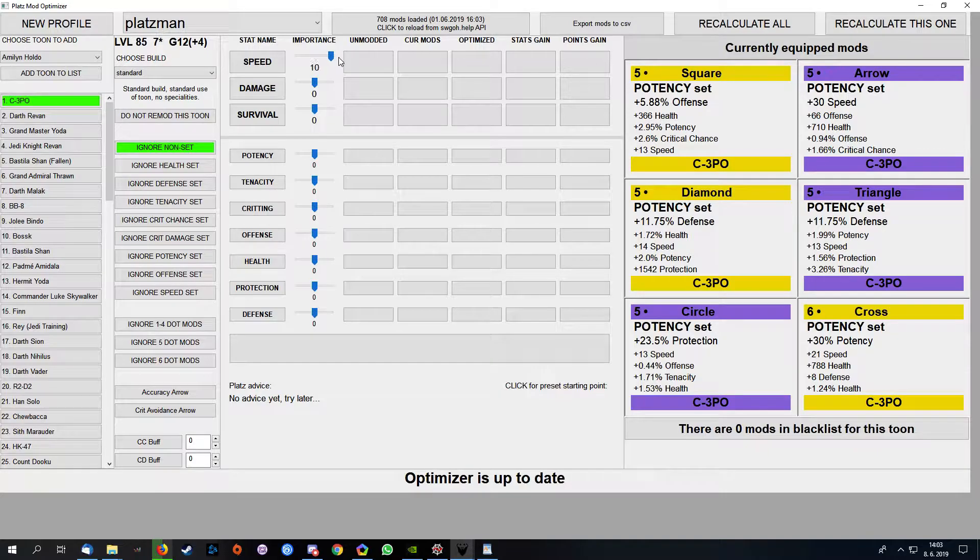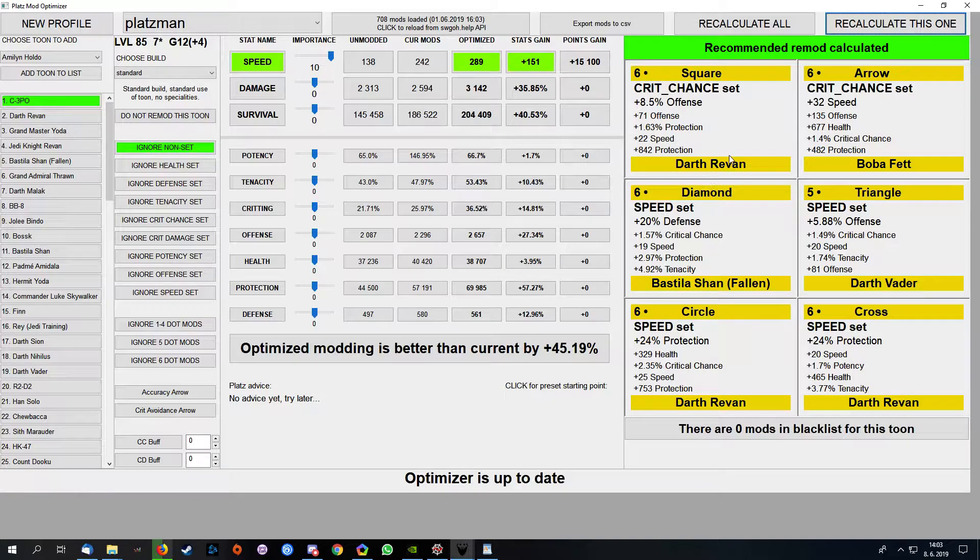First tip: never optimize only for one stat. Why? Because there are certainly more mod combinations gaining the max possible stat, and then the optimizer chooses at random because you didn't tell it what's important for you.